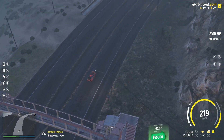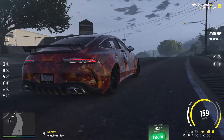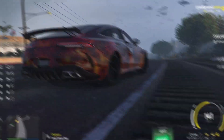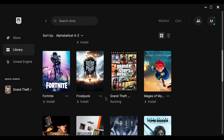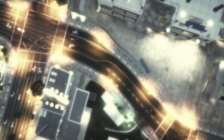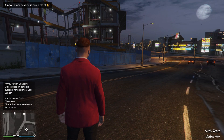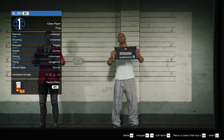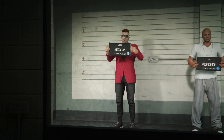Sometimes the game doesn't launch at all and crashes while launching. For this, don't keep launching Grand RP — quit it. Start normal GTA 5 from Epic Games, Steam, or Rockstar Launcher, join GTA Online for 5 minutes, or swap the character once. Then restart your PC and try launching Grand RP. It should definitely start.